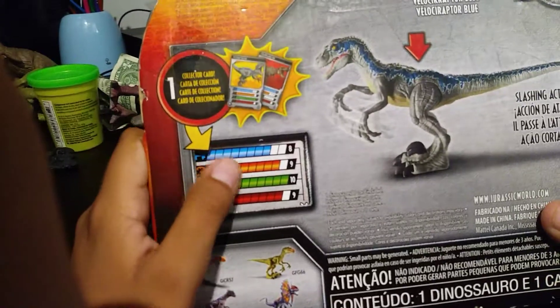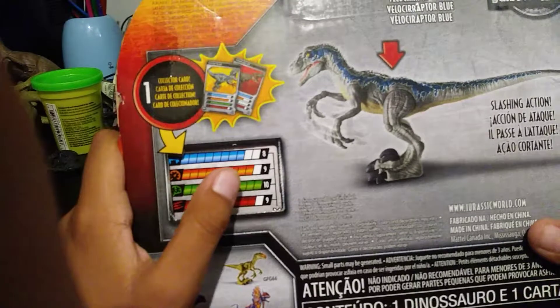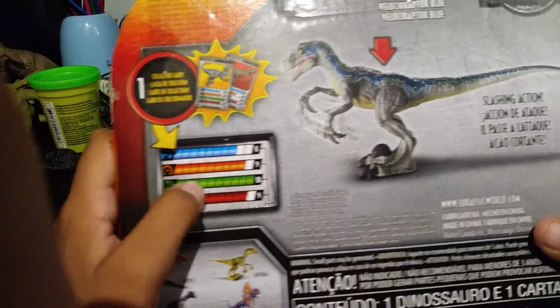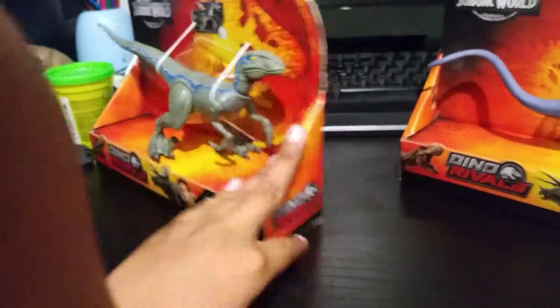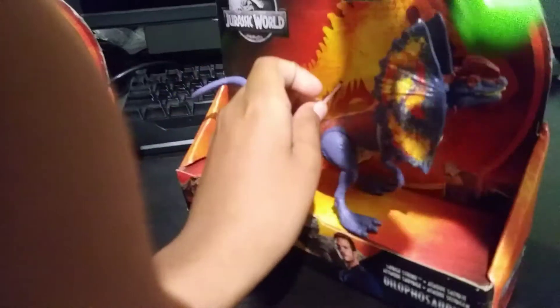Strength is eight — that's better than the Dilophosaurus. Speed, intelligence, attack, and damage are all higher too. Velociraptor Blue is far more powerful. Now let's unbox the figures first.